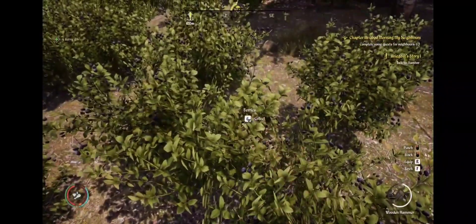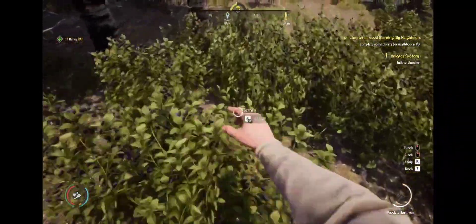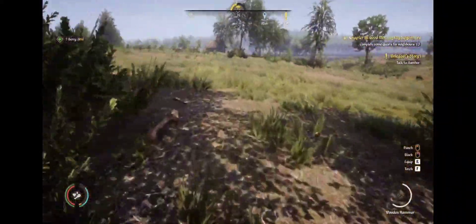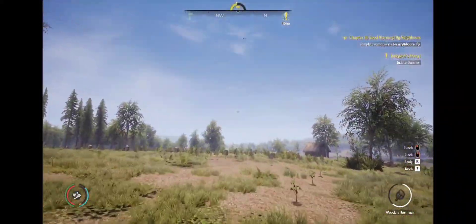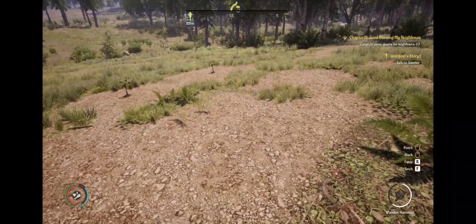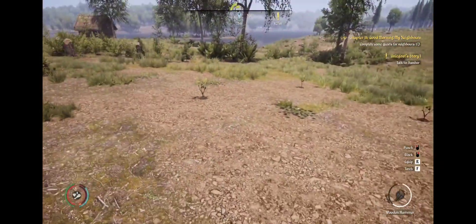It looks like I need something to eat, so I'll be finding some food. I have some berries right here, I've got plenty of berries already, but I definitely need to eat so I'm going to collect 100 berries. Today I'm going to be building a woodshed because we did unlock the woodshed in our last video.